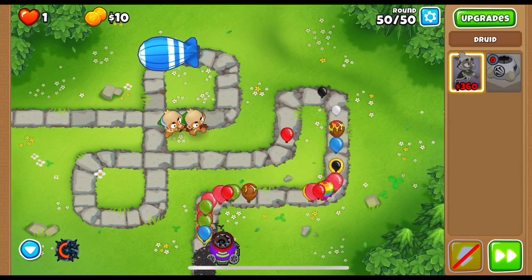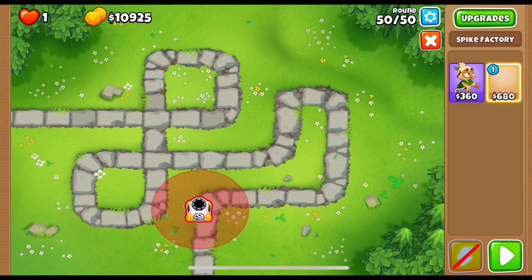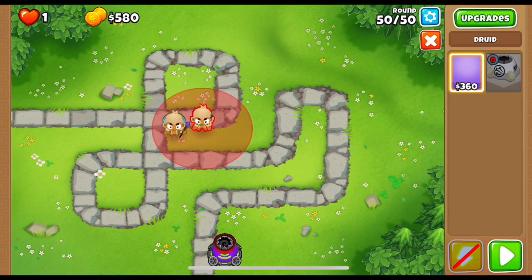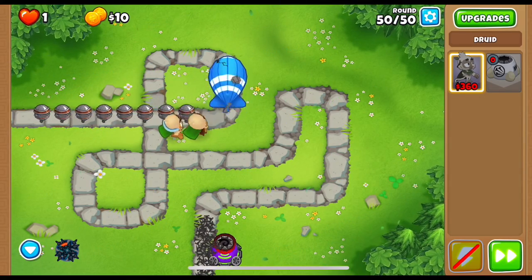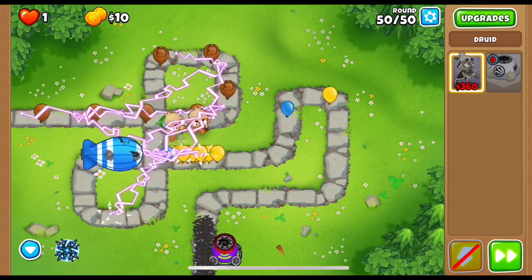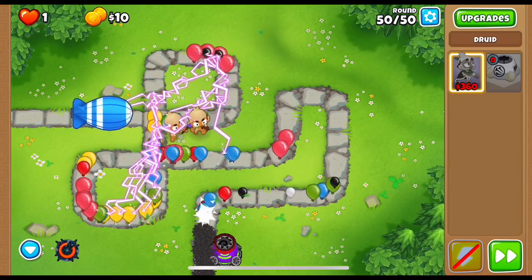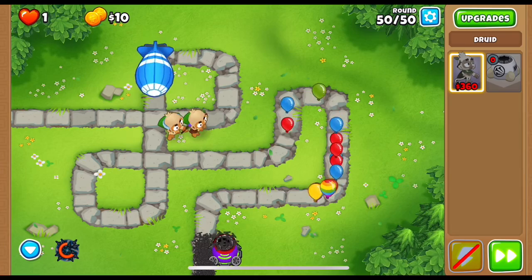The druid's thunder is very weak versus ceramics but awesome versus normal bloons, so we need to time the ability to pop as many ceramics as possible and then have the heart of thunder druid clean up. Let's pop the leads first — nice pop — wait for the ceramics to come out and use the ability now. A lot of the ceramics pop — almost all of them — one left. That was awesome!